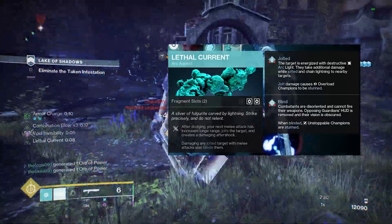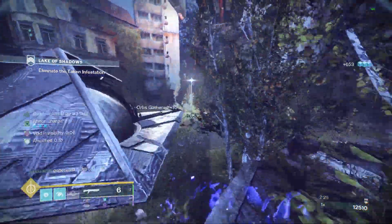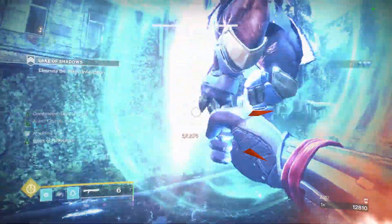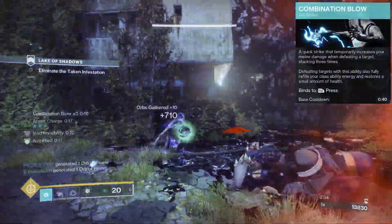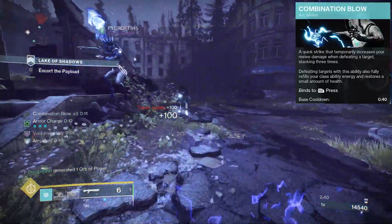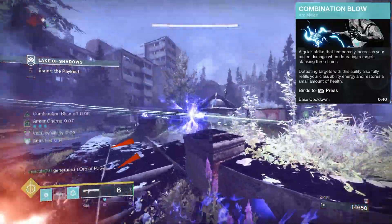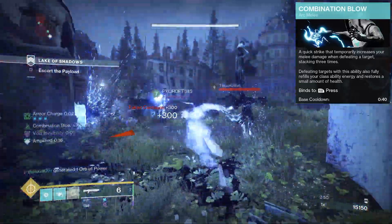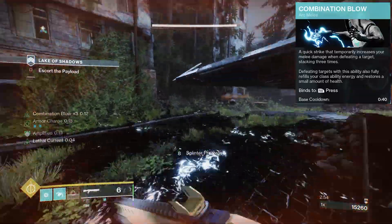For the melee ability, there's really only one you want to use: Combination Blow. You don't want to be using Disorienting Blow — it's not great. Combination Blow is where you do your damage. Every time you get a kill with it you get a stack of Combination Blow, you get another kill, and another stack. Defeating targets with your melee also fully refills your class ability energy. So you get a kill, dodge, kill, dodge, kill, dodge — and so on.